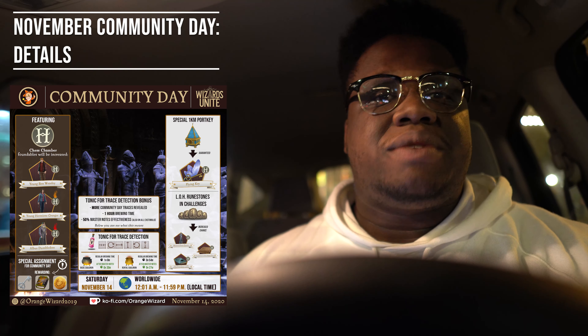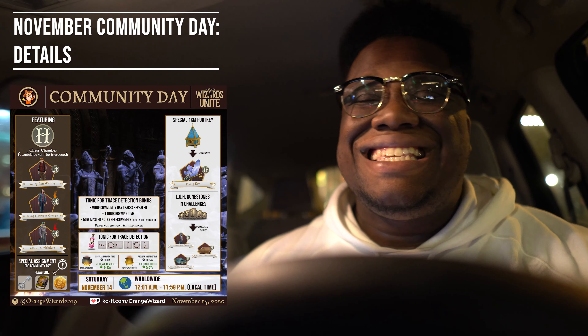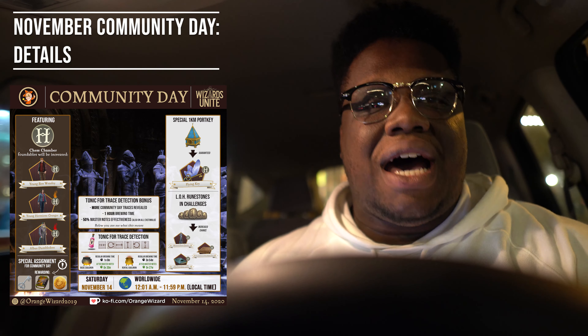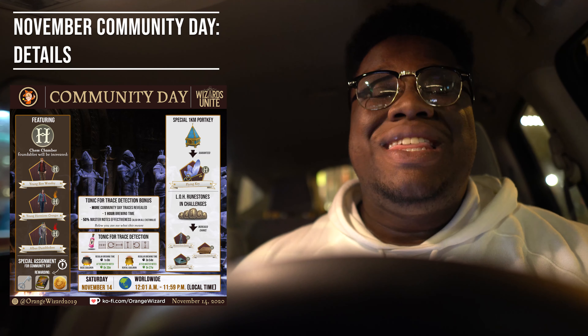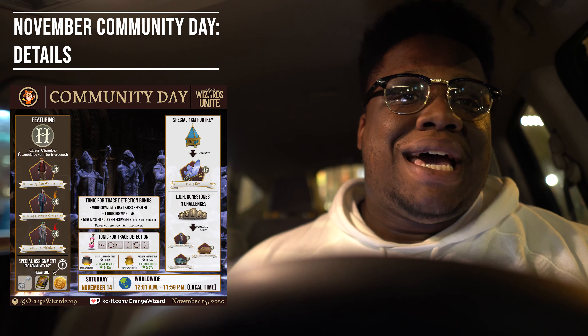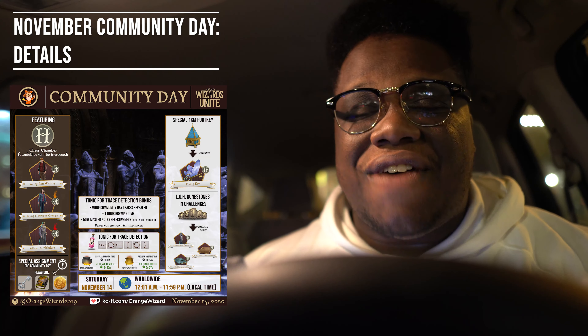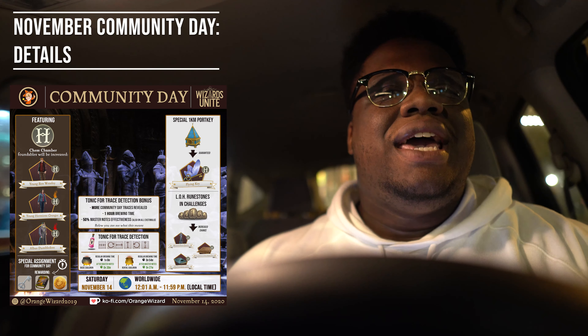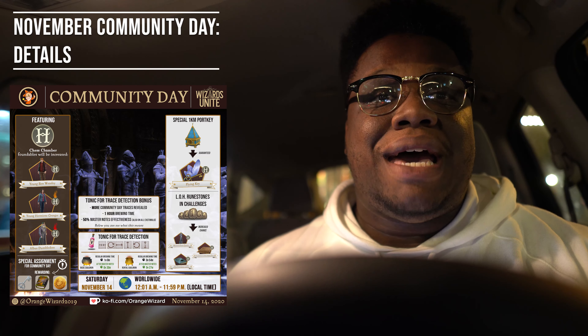How are you going to get these exploration foundables? The Tonic is going to help increase those chances. During this event you're going to have one-hour brew times for the Tonic. With the one-hour brew times using your Master Notes, it's going to cut it down 50%, so that's going to be a half hour in the normal cauldron and 27 minutes in the rental cauldron with Master Notes.